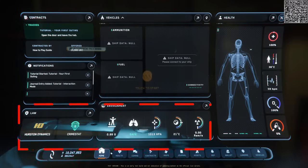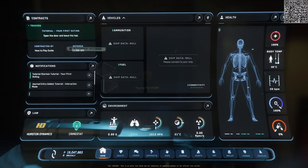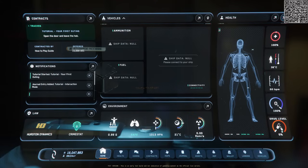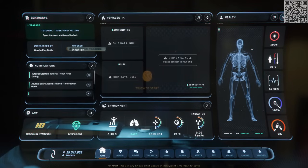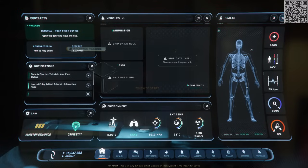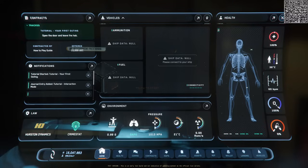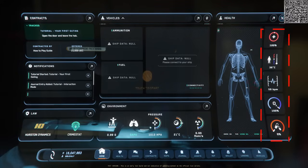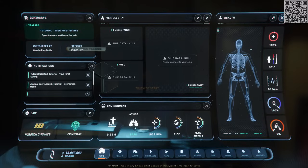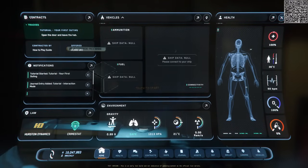From bottom left to right, it shows your current jurisdiction — Hurston Dynamics — your crime stat of zero, the current gravity, atmosphere, air pressure, temperature, and radiation of the environment. Note that your pressurized suit will try to maintain its own environment. The icons on the top right to the bottom right of your screen are your health, body temperature, heartbeat, oxygen levels, and drug levels.